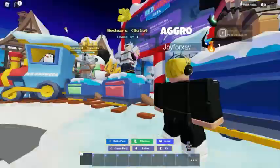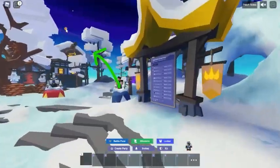If you didn't know, there's a glitch going around Roblox. When you enter first person mode, your cursor will teleport to the left hand side of the screen.